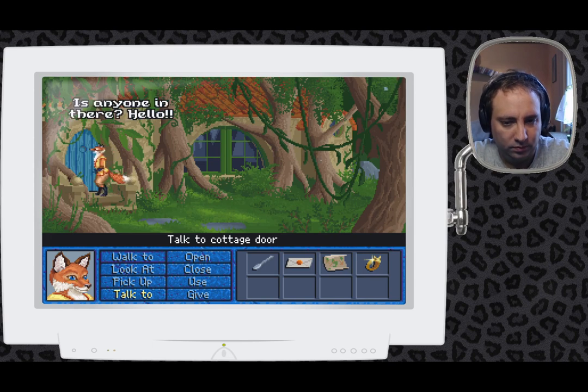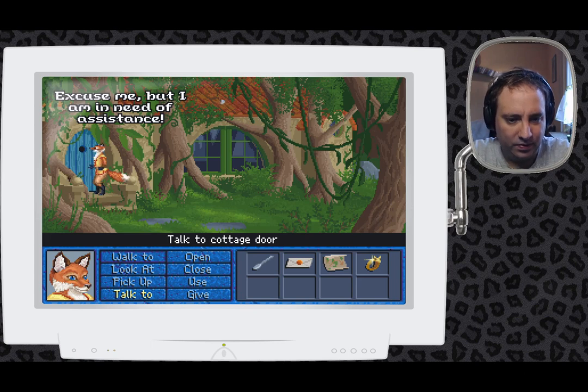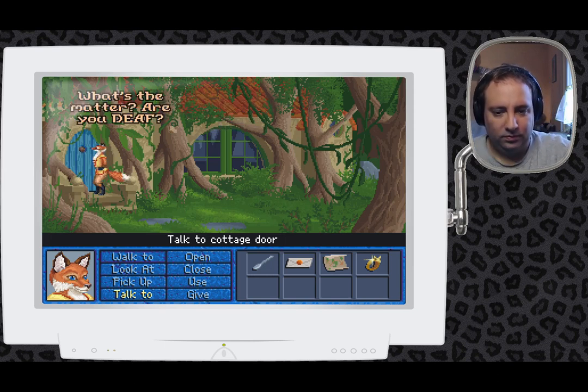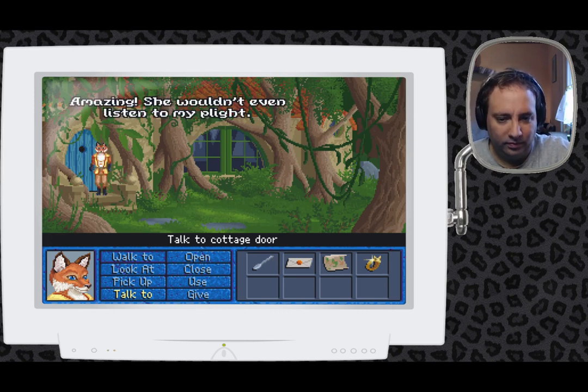Hello? Hello? Is anyone in there? Hello? Go away! Her hospitality is underwhelming. Excuse me, but I'm in need of assistance. I said go away! But this is an emergency — a life hangs in the... Are you deaf? I said go away! Amazing, she wouldn't even listen to my plight! Crazy old cat!